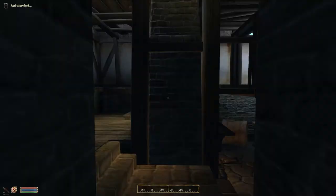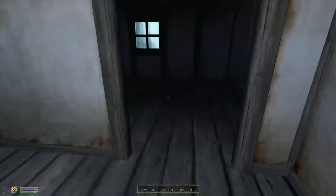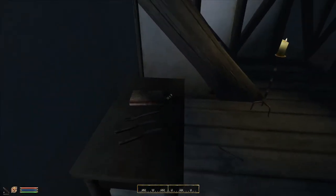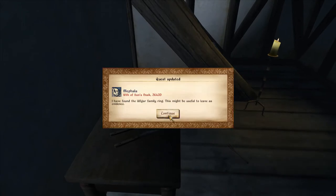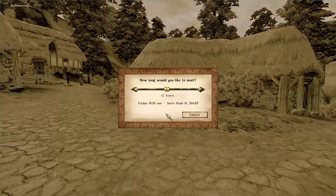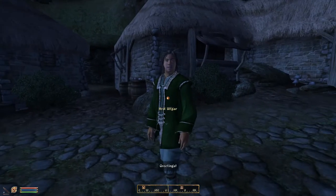Once back outside, turn right then left and head straight down the path to Haral Ulfgar's house. Head inside, turn left, go up the stairs, through the doorway, turn right again, and at the bottom of the stairs you will see the Ulfgar family ring — steal it and you'll get a quest update. Head back outside and wait until midnight, then find Ulfgar and kill him.